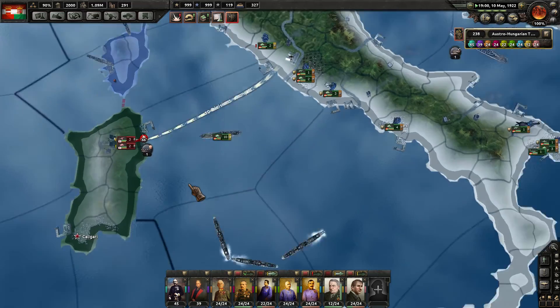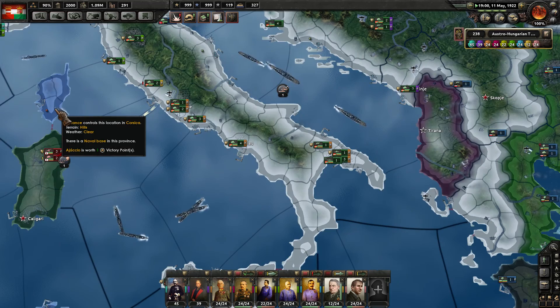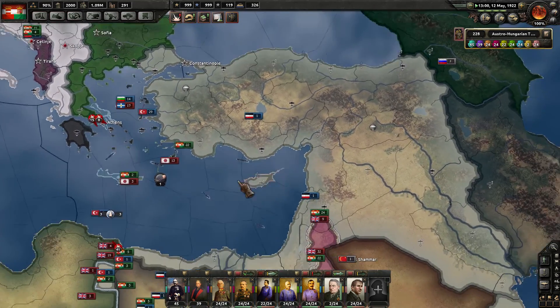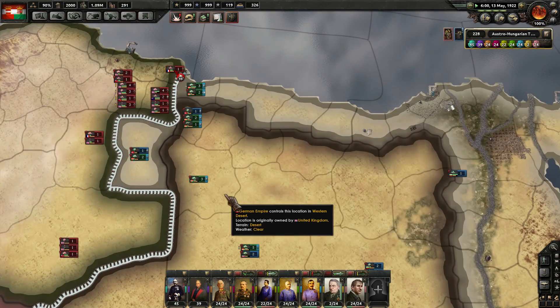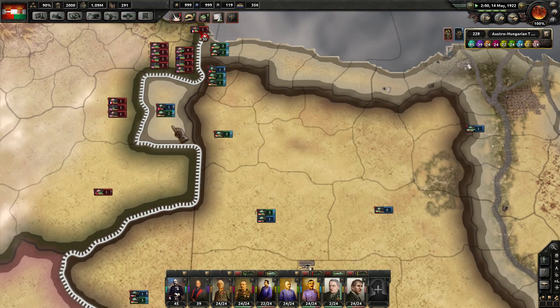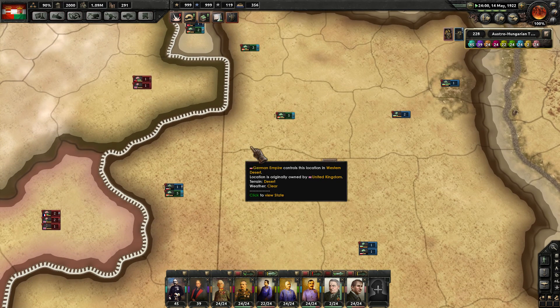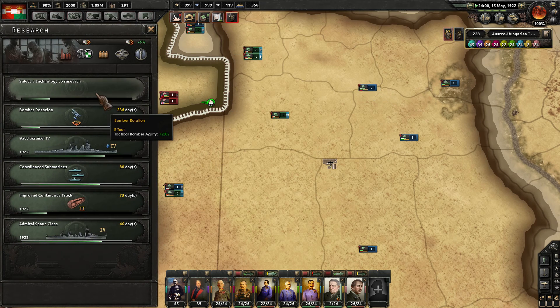We could try to invade Corsica over here first — that's worth one victory point for France. Back down this way now. This attack has stalled out there in the north, unfortunately. These guys are unable to get supply whatsoever. What about these five mounting an attack like that? That should work out pretty nicely.